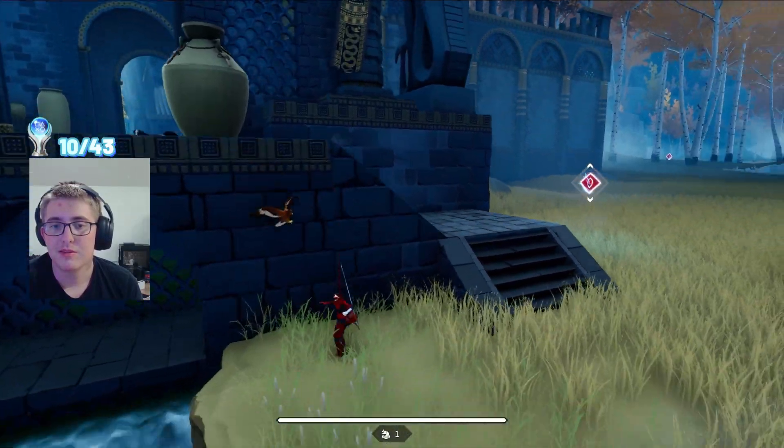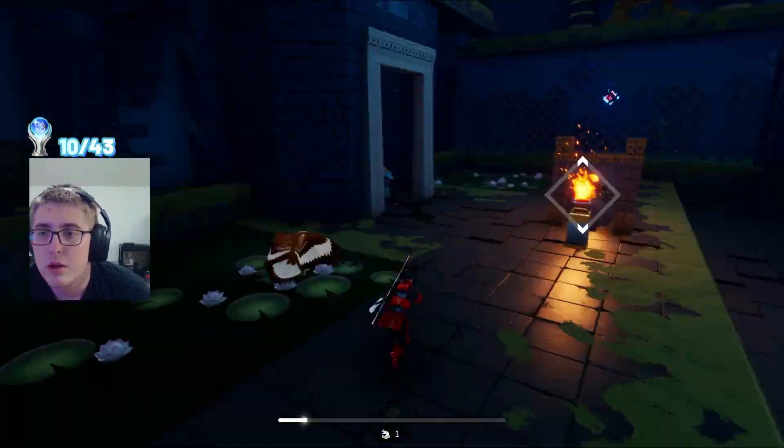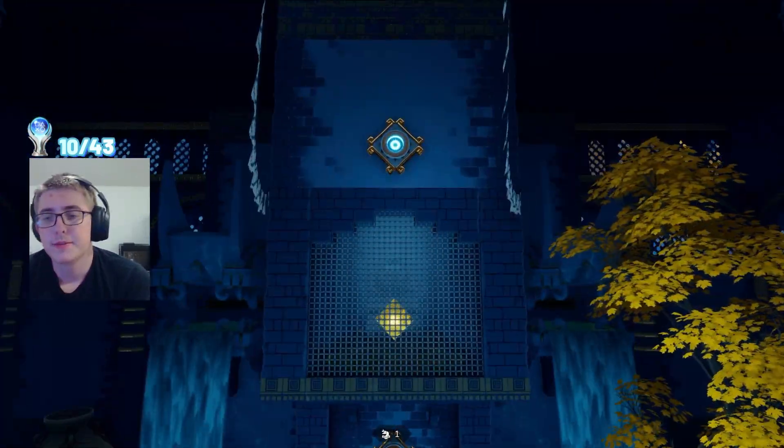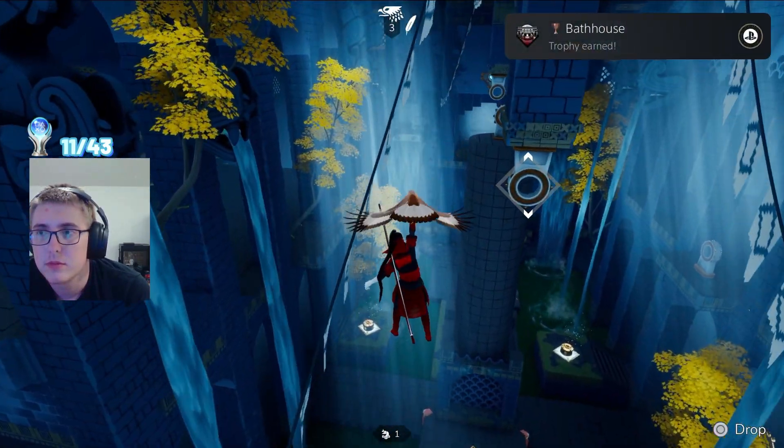The bathhouse is the first major location we stumble upon that gives us a trophy for completing it. These points of interest have more complicated puzzles than the rest of the game.